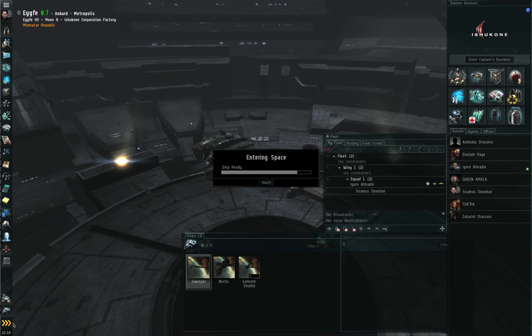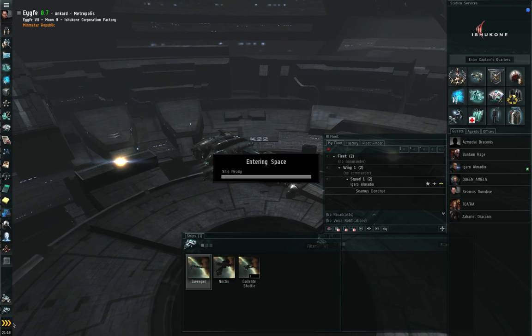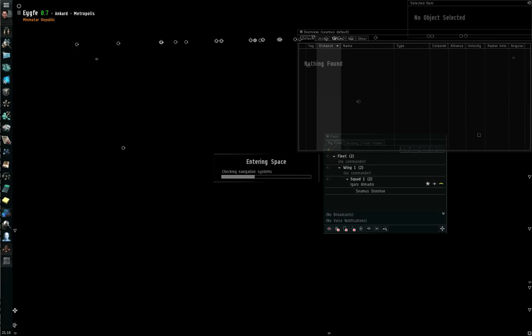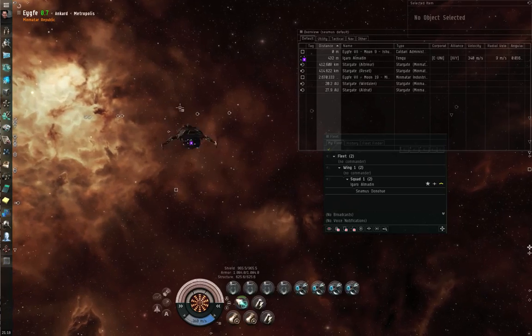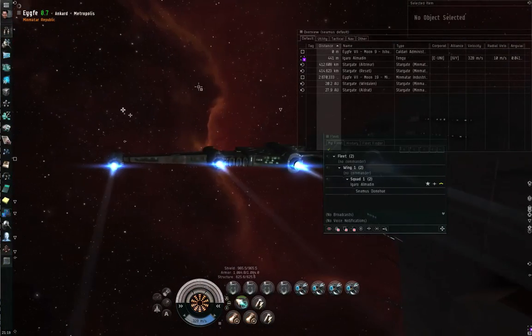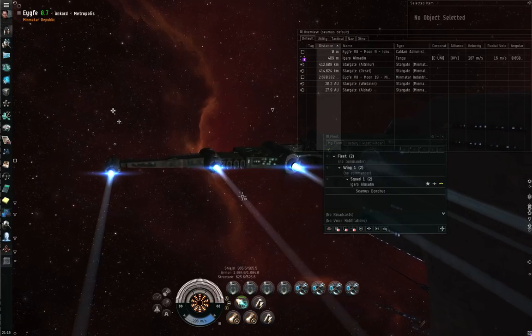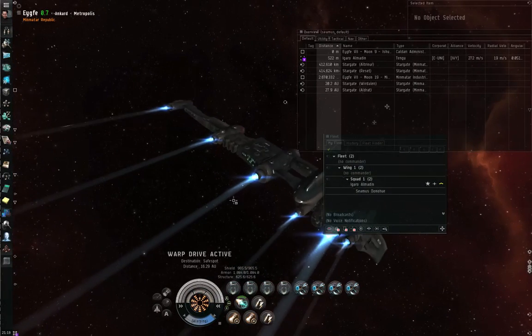While Igaro is starting the mission, I'm going to be talking about what salvaging is and what modules you want to fit to your ship for salvaging work. I am going to first warp myself off to a safe spot. By the way, Igaro, what mission did you accept?